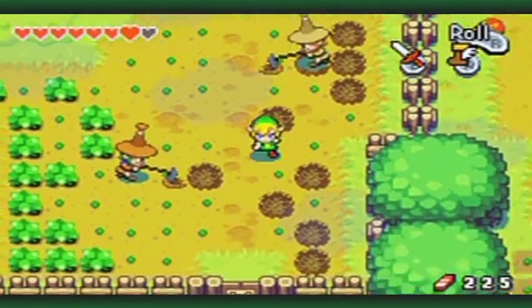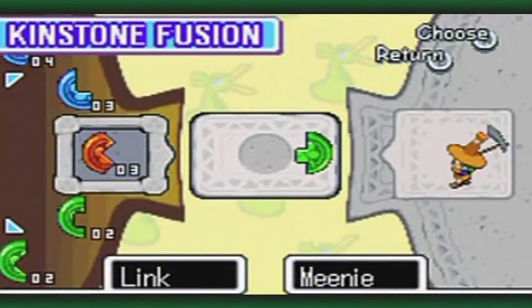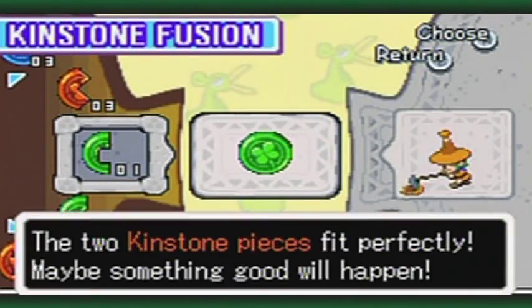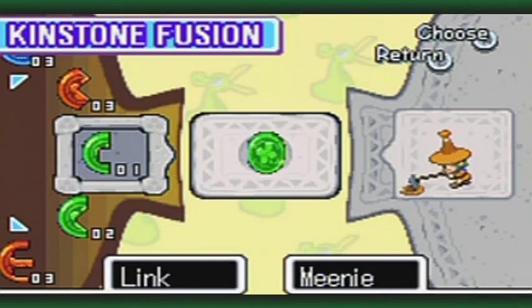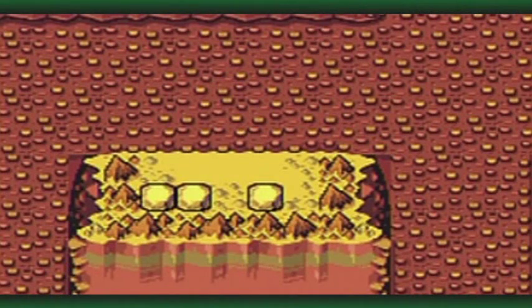Thanks pal - I feel like a lean mean earth-tilling machine. Will you fuse with me? Rock and roll indeed. Of course you want the square tooth one - the rarest kind of green one. Why wouldn't you want that?